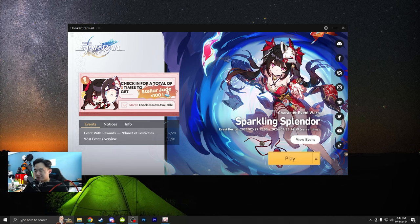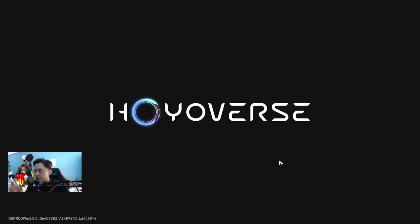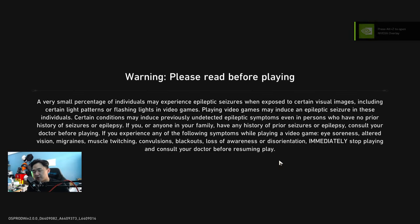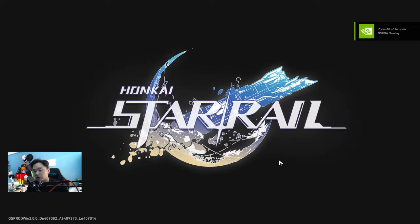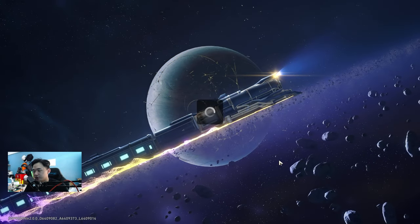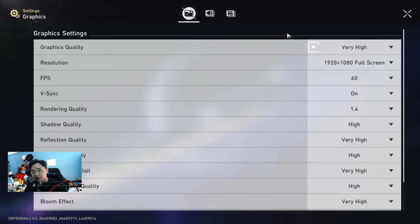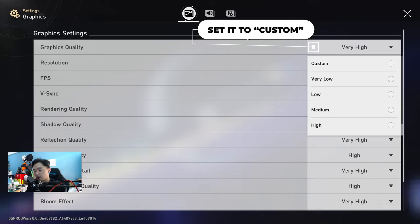So this is how you unlock the frame rate. But first, you have to get into the game and set all your graphics settings before you unlock the frame rate, because if you haven't set up the graphics first and then unlock the frame rate, you cannot set the graphics afterwards — which is kind of weird. So go to settings and make sure everything is configured.